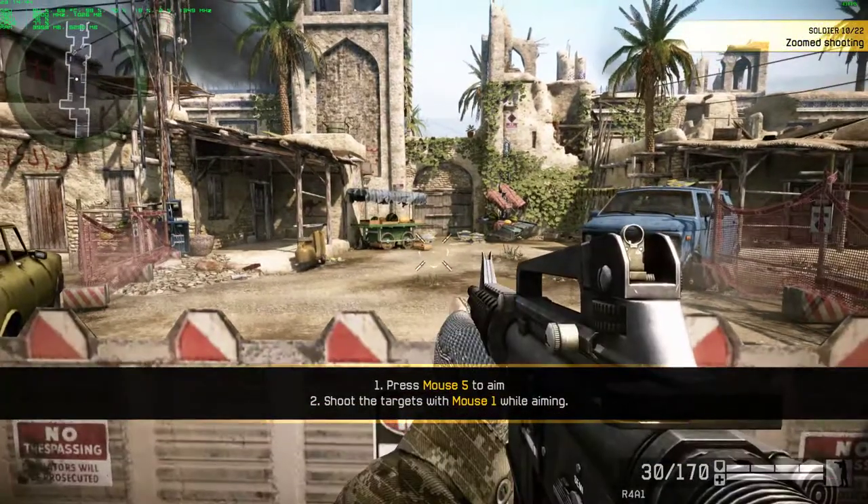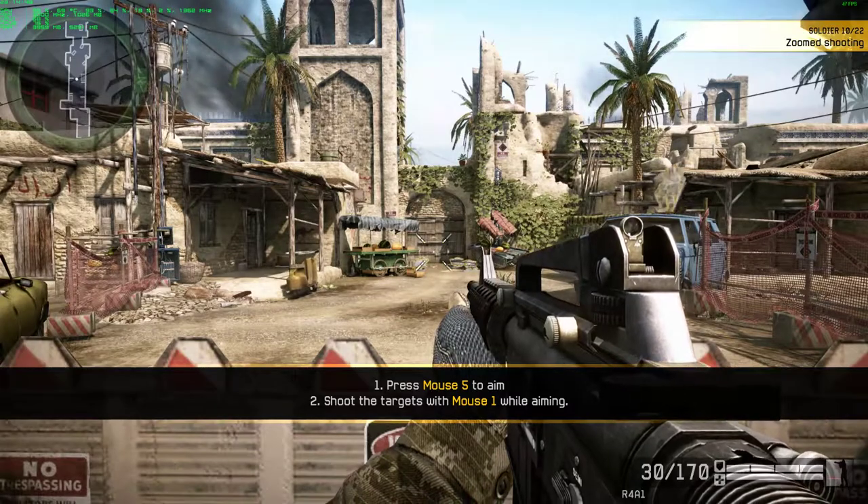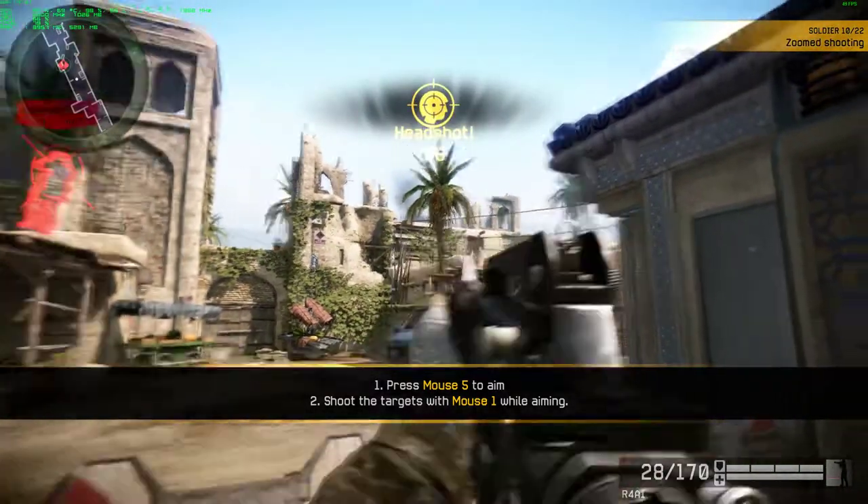Aiming increases your accuracy, which will make your shots more effective. If you don't aim, don't be surprised if you miss your target. Try and hit the target while aiming.